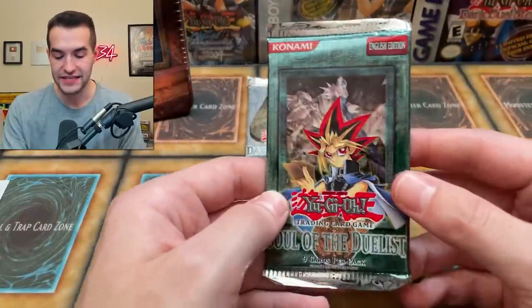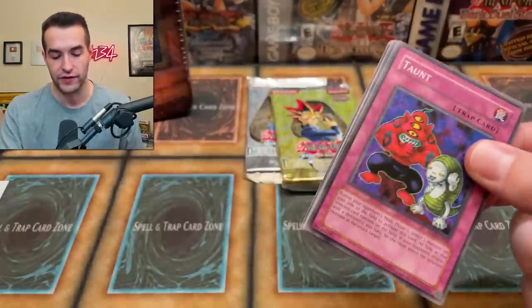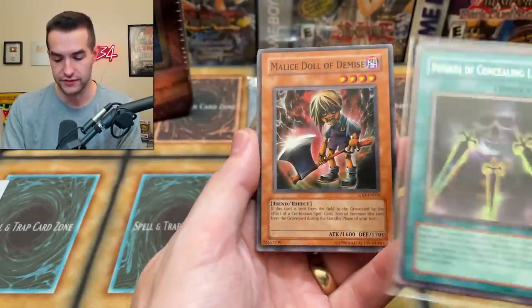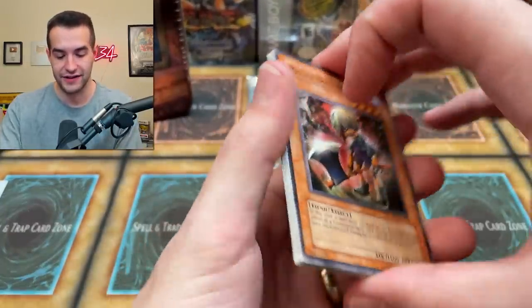Soul of the Duelist — we're looking for Mystic Swordsman Level 4. This is an ultra. I pulled this out of my first Soul of the Duelist box as an ultra rare and it had a ding in it right out of the pack, so hopefully that does not happen here. I just realized that first pack was first edition — the Flaming Eternity was first edition. Nice — that's actually pretty sick out of a 10.